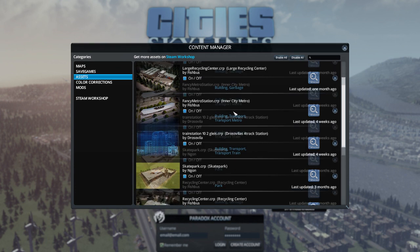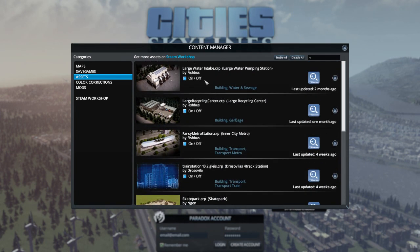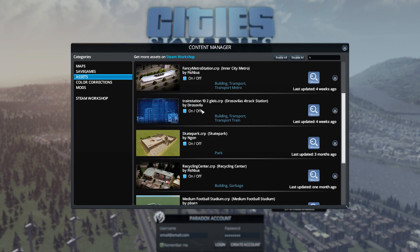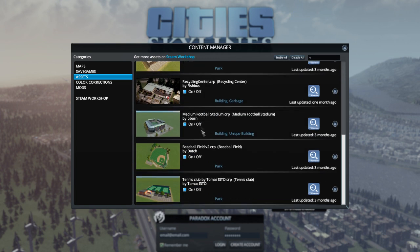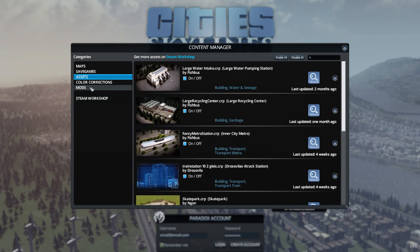There are assets - all of these are turned on. I've downloaded a large water intake, a cycling centre, a metro station, a four-track train station, and a skate park. There are all different buildings we can put down - there's so many really cool ones.